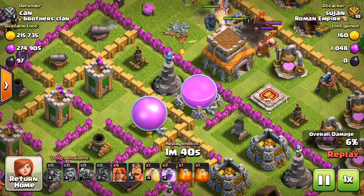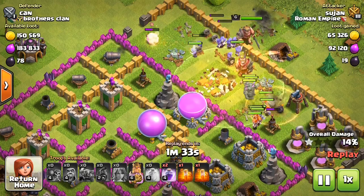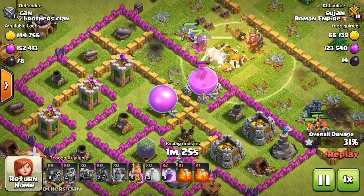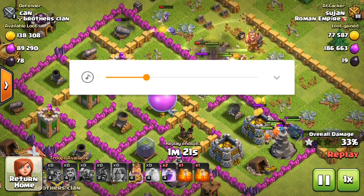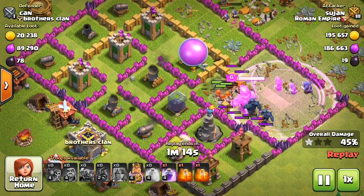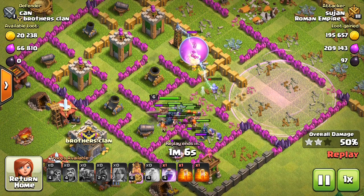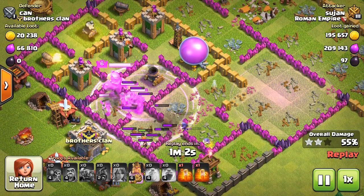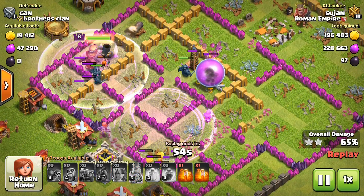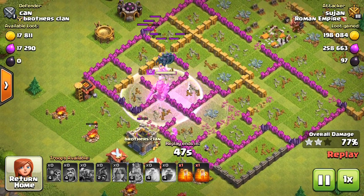I attack now with wizards and PEKKA. I deployed everything from this side because it was an easy base. I put the rage spell here to attack faster. I'm placing it so the Valkyries attack fast, and you can see they have almost cleared all the defenses — just some resources remaining.